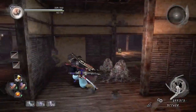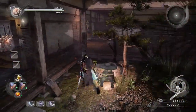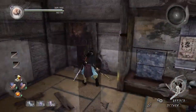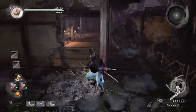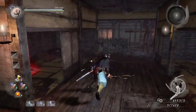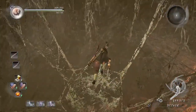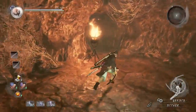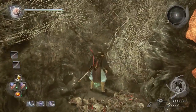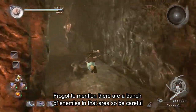Head to where we found the third final gate key where that yokai was. There's a hot spring there if you need to recover health. Go left, then right past this door - there's a hole you can jump into. Be careful, there are spiders and eggs with mini spiders. Keep going right and you'll find the next kodama.